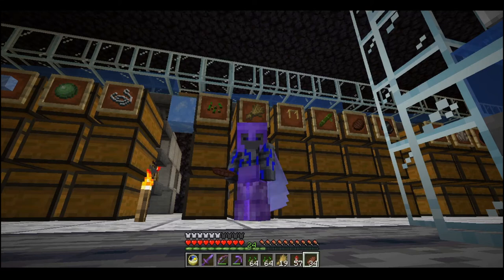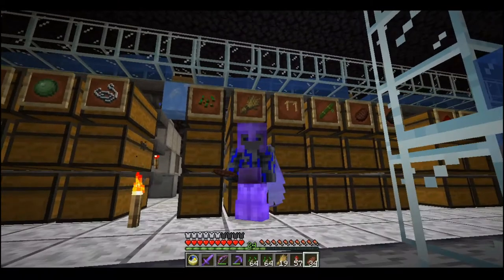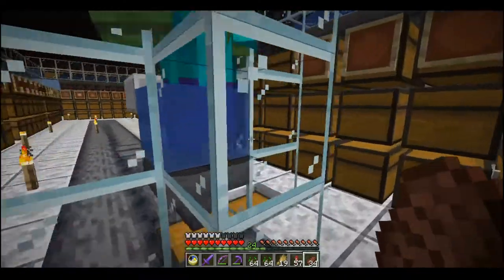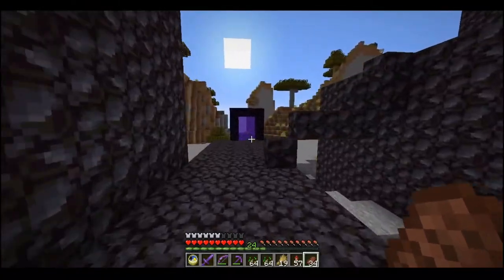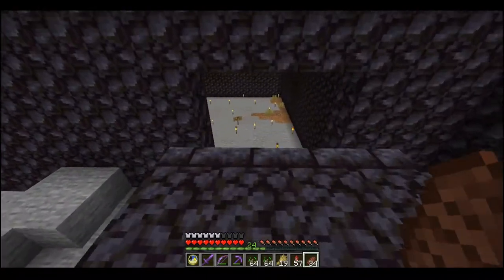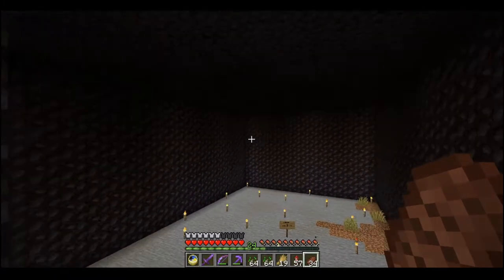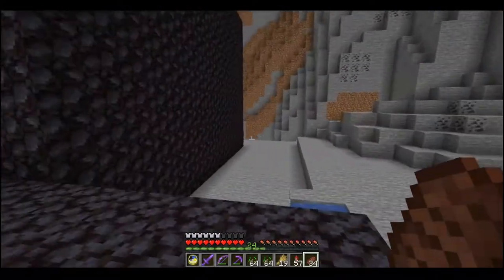Party people, welcome back to another episode of Minecraft Let's Play. Why are we awkwardly standing in front of the wheat? Because we're going to build a wheat farm. We need a tower over here for the wheat. And I need a lot, a lot of books, so I'm going to need a lot of leather. That means I need a lot of wheat to pump into my cow farm, so I need a much more reliable source of wheat.